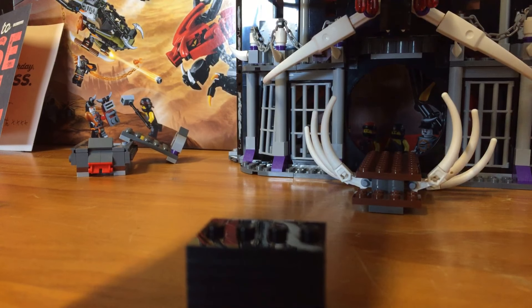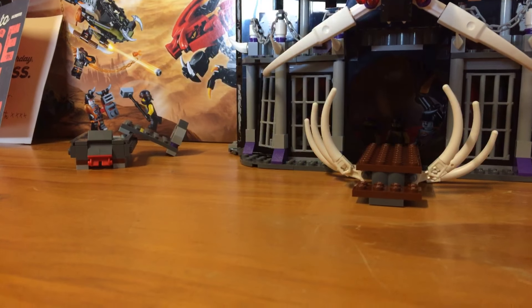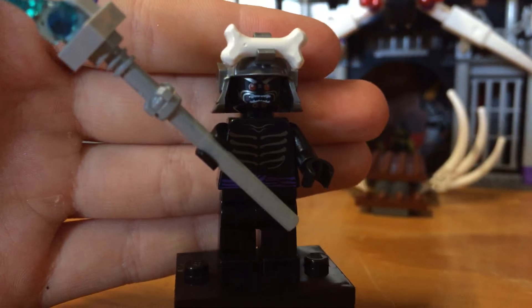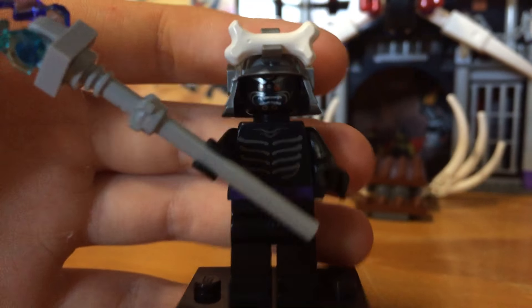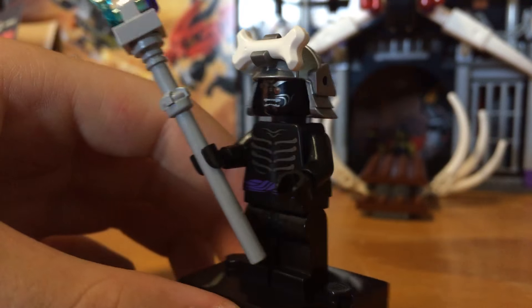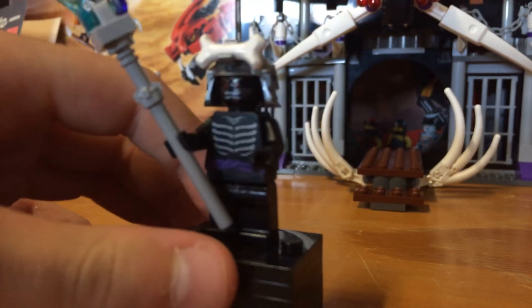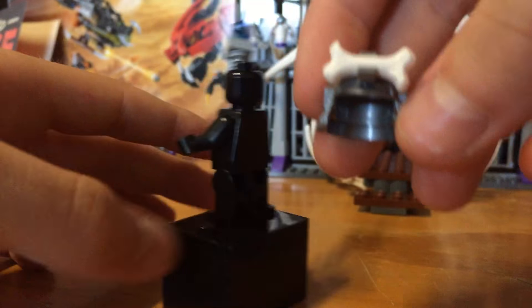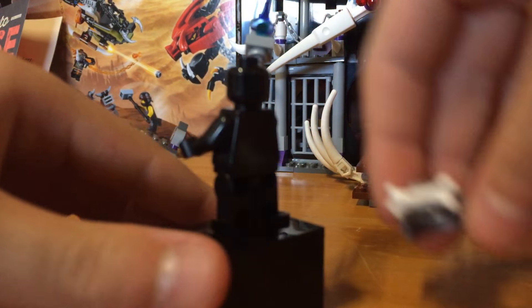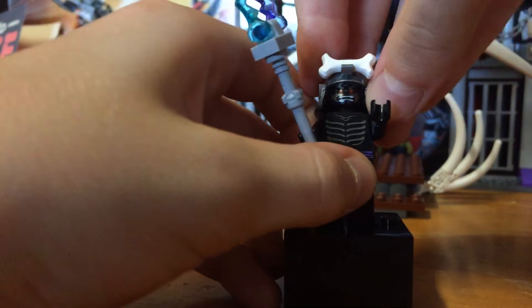Our next and last minifigure is Lord Garmadon. Lord Garmadon is really cool — he's got this metallic silver printing that shines in the sunshine. No forearm printing, but that's the pilot season. He does have his lightning stuff and Samakai's leader helmet. No alternate face and no back printing either, which is sad. But that's just Lord Garmadon.